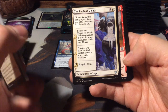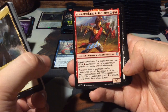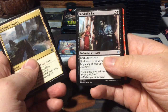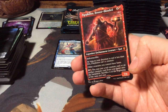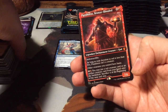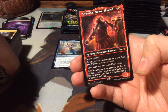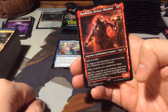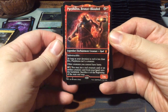The Birth of Meletis, another saga. Anax, Hardened in the Forge - cool, also a demigod. And we have Inevitable End. And as our rare - wow, a mythic! Another mythic, another god, and this one is another constellation - Purphoros, the Bronze-Blooded! Which is the Hephaestus of this world.